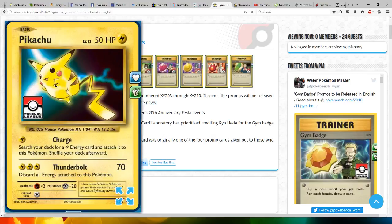Here's just a look at the card — the Pikachu with the Pokemon League insignia. It has a Charge attack for one electric energy: search your deck for an energy card and attach it to this Pokemon, then shuffle your deck. For two electric energy, it does Thunderbolt, which does 60 damage. Discard all energy attached to this Pokemon.